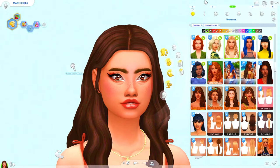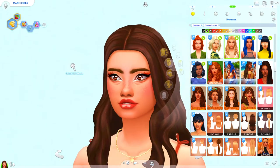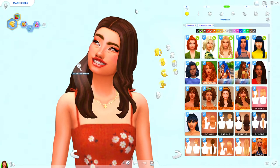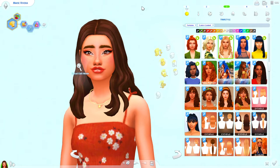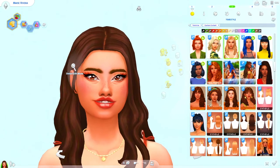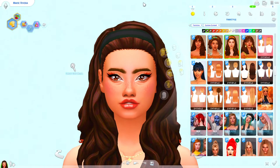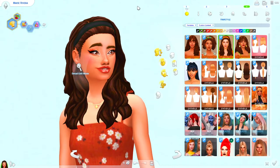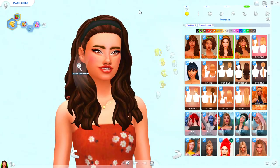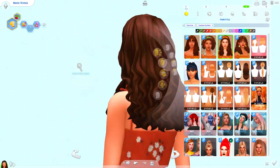Next we have a hair by Green Llamas — it's a really pretty, kind of long hair with a little bit of wave to it. Honestly it's probably my favorite hair by them. After that is a hair by Sims Trouble — it's quite long and wavy with a little headband. This hair is very pretty and I love it a lot.